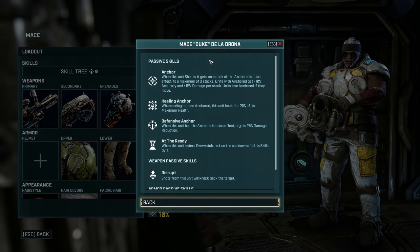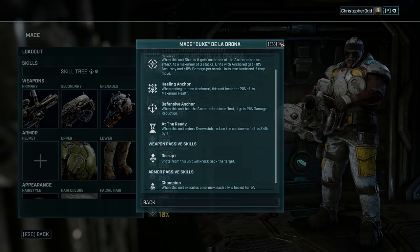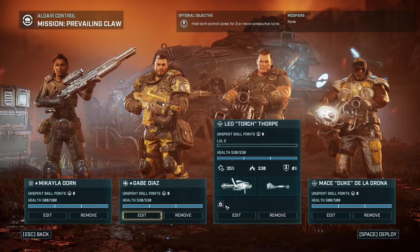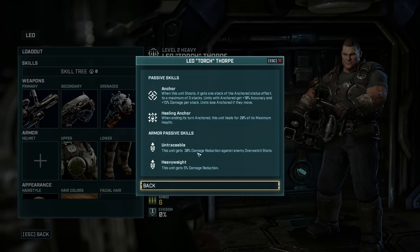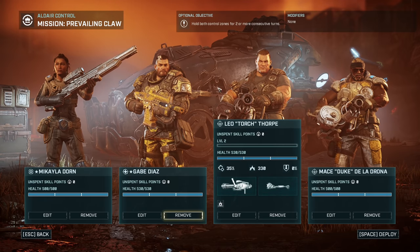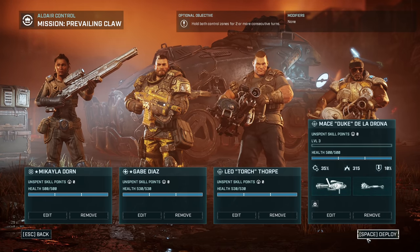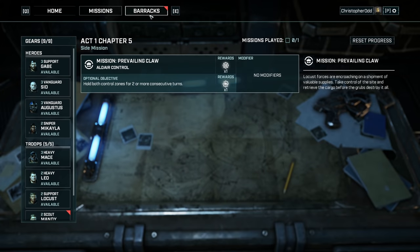Having a whole bunch of shots actually seems really cool. In terms of passive skills, Duke's got a whole bunch going on — when he enters overwatch, reduce the cooldown of all his skills by one, which is kind of nice. Both of these guys have the explosive shot. He's also got the healing anchor, he's untraceable, and heavyweight. I've equipped as much of the armor and stocks on all the guns and all the people. Objective: holding both control zones for two or more consecutive turns. No modifiers. Let's begin.